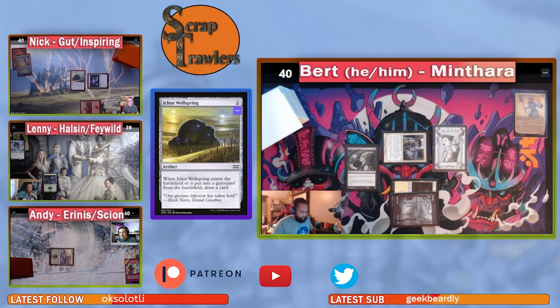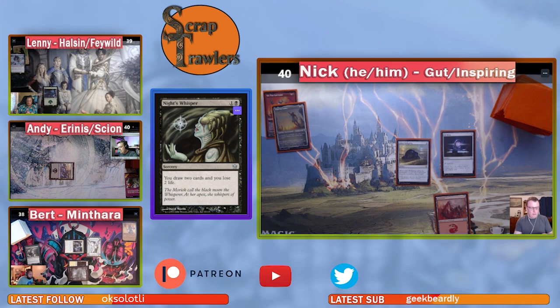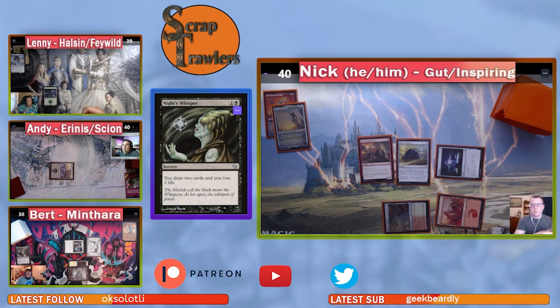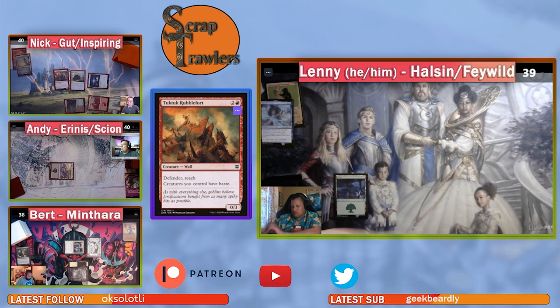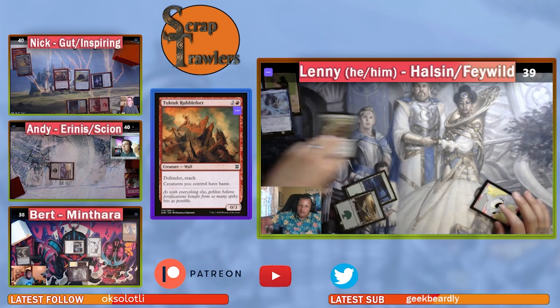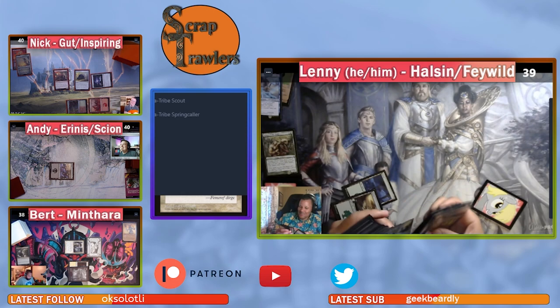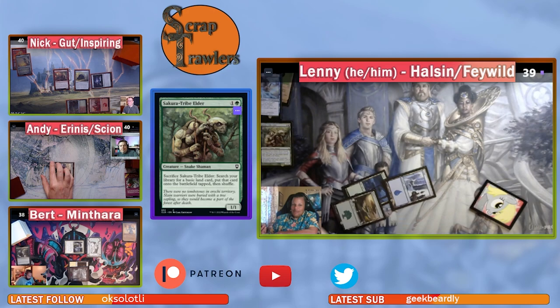Bert casts Night's Whisper in his second main phase, drawing two and losing two life, then passes. Nick plays a Rust-Veil Bridge — an artifact land — and Rubble Fort. Andy untaps, draws, plays a Forest, and casts Sakura-Tribe Elder, sacrificing it while reserving blocking rights. Someone points out menace makes blocking tough, but the sacrifice goes through.